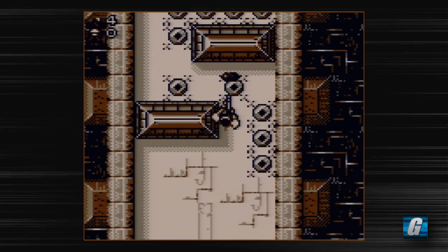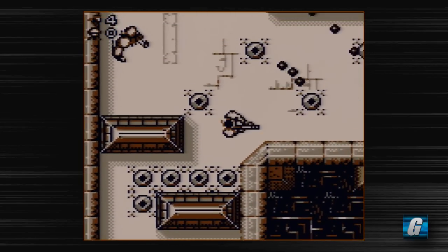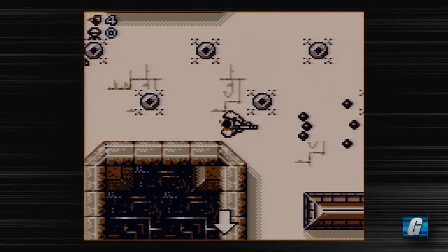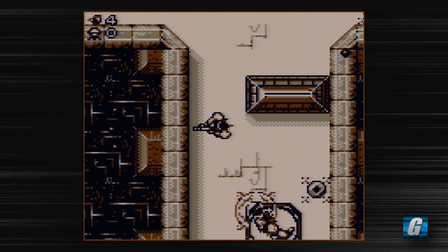If you can do that, then you basically go to the boss fight. So you can just sort of follow the arrows that are on the sides of the screen, and those will eventually lead you to the turrets that you want.